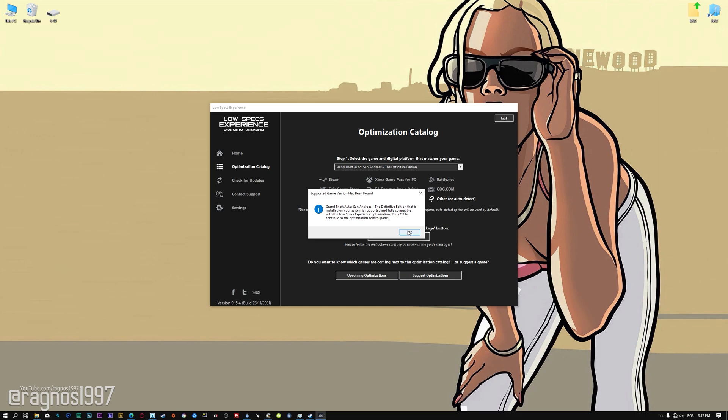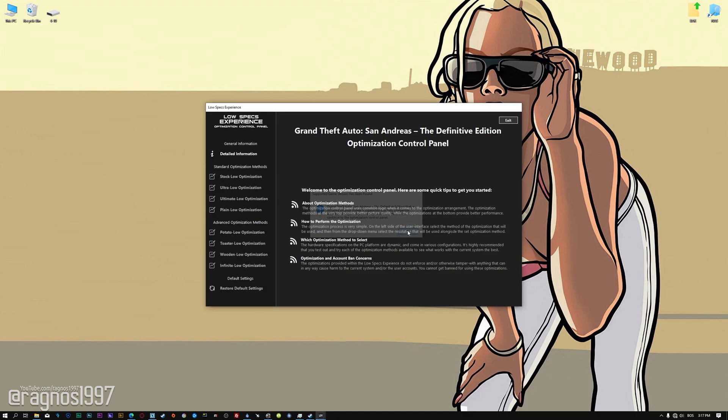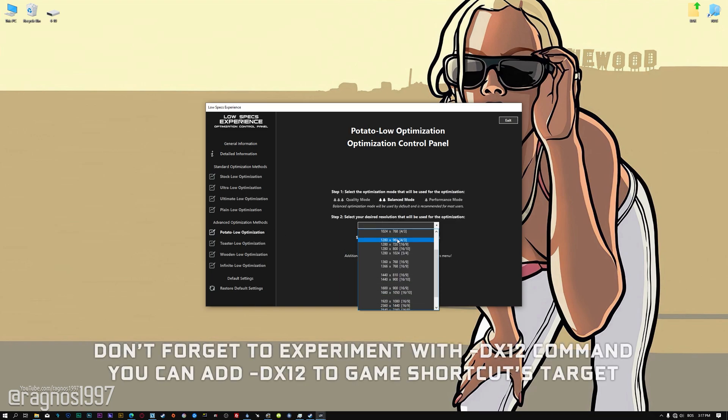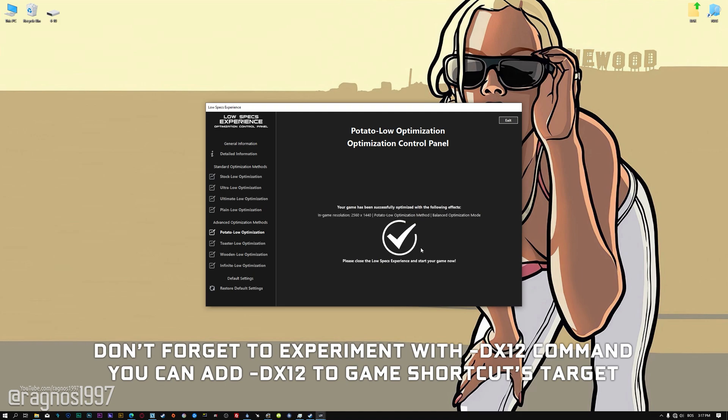Low Specs Experience will now automatically check if the game version currently installed is supported by this optimization. If it is, press OK and the optimization control panel will load. When the optimization control panel loads, simply select the optimization presets and the resolution you would like to render your game at. This is something you will need to experiment with on your own in order to see what works best for your system. Once you decide, press the Execute Optimization button, and then start your game.